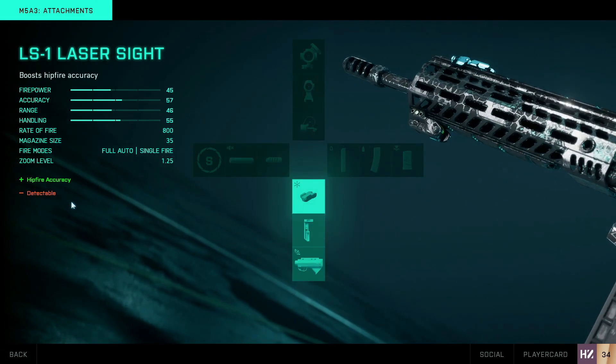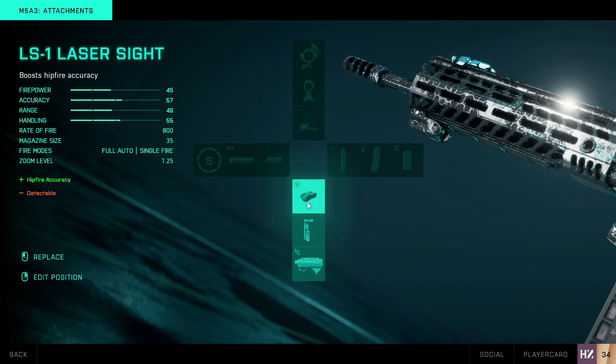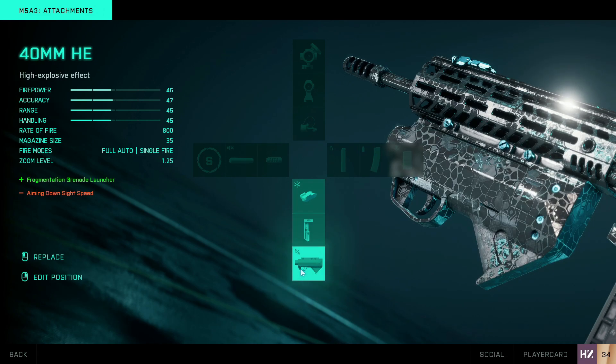For the underbarrel, my other options include the LWG grip, which gives accuracy while static — great if I'm camping a corner or defending. I start with the hip fire laser because I don't camp often, but I can quickly switch to the LWG grip when I need that static accuracy. The third underbarrel slot has the fragmentation grenade launcher, which I'm using to unlock the last attachment — it requires 50 kills with the grenade launcher. Once I've unlocked it I'd probably go for the incendiary one, which sounds like fun.